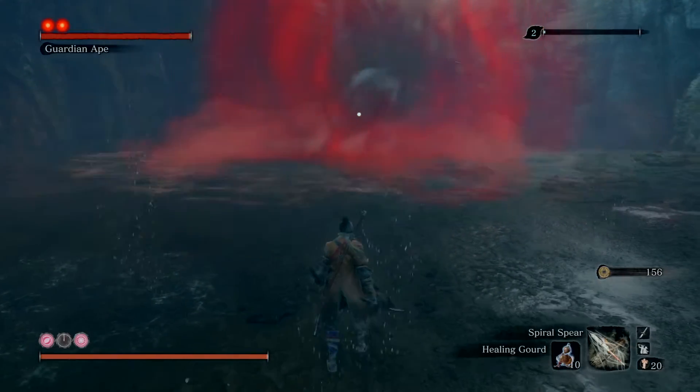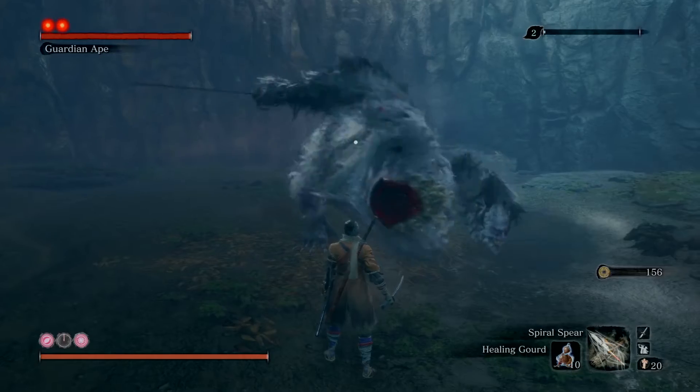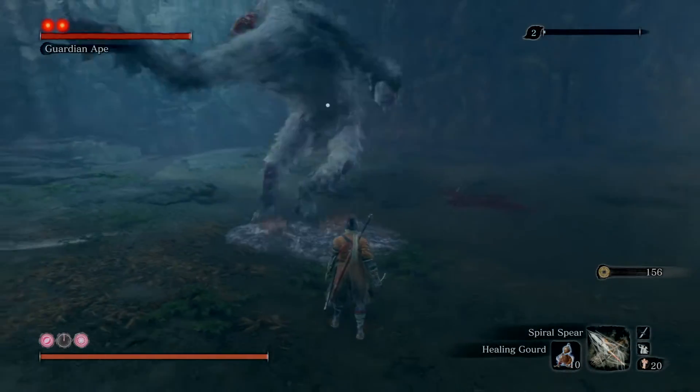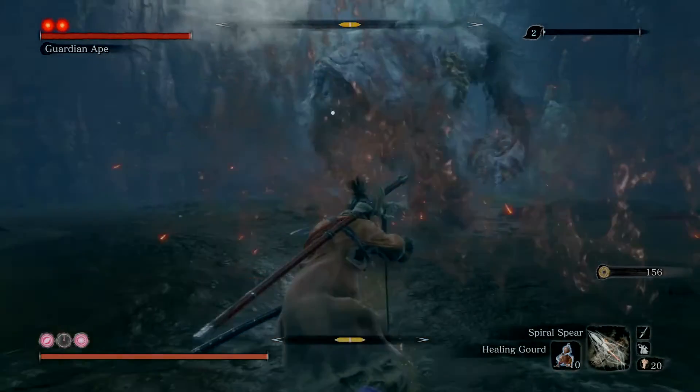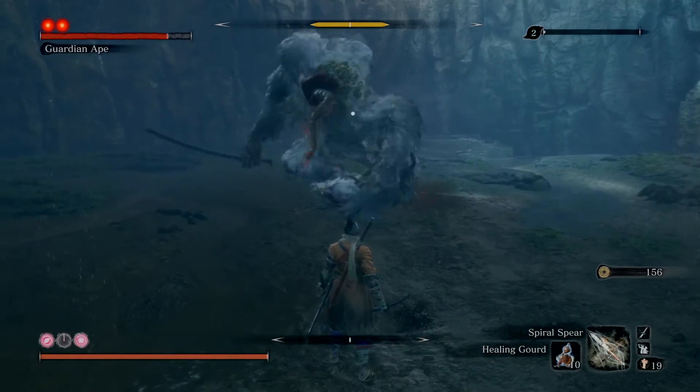Watch out for the screen and we need to get away from it. Stand still for the first phase. Jump now and we will use the spear like this — L1 and double spear, R2 and R2.